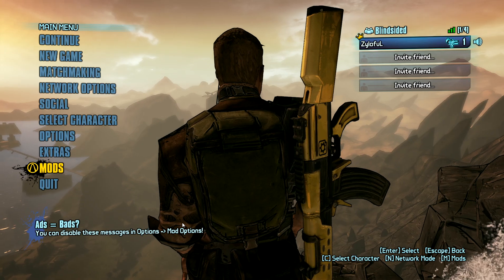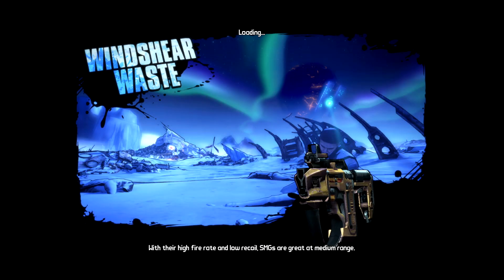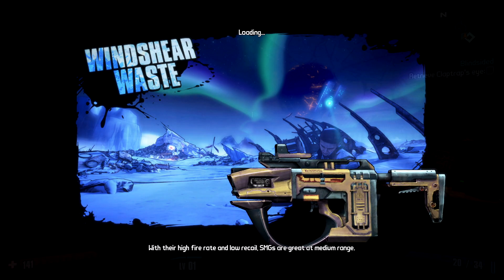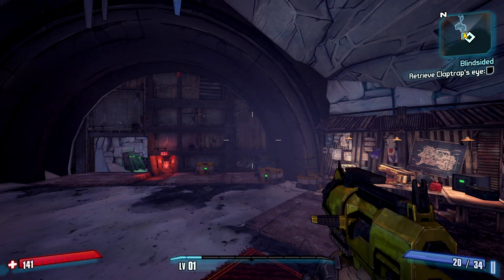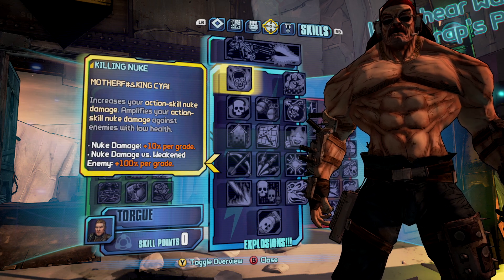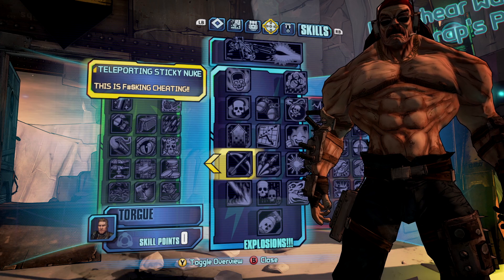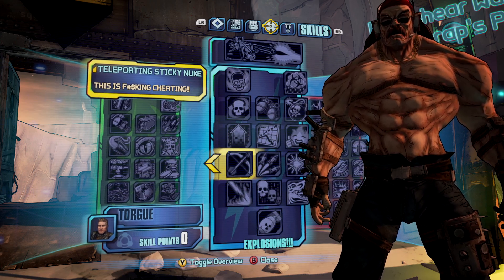Now that's enabled, you can go ahead and continue the game. Now that you're in the game, you should see that you have the new character unlocked. He has his own skill tree that is unique to him, and we'll go ahead and show you some of these skills. Thanks for watching everyone.